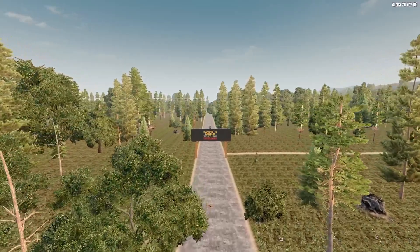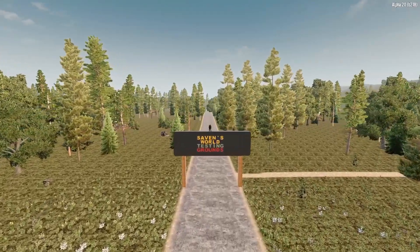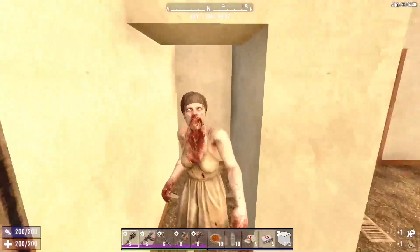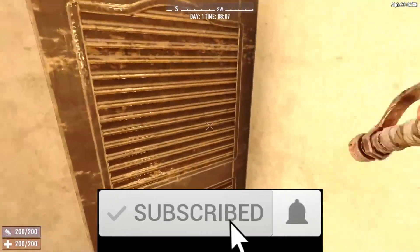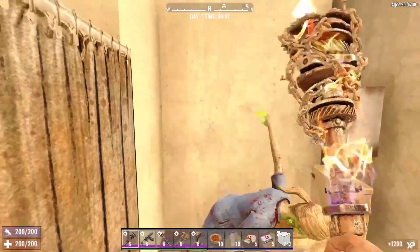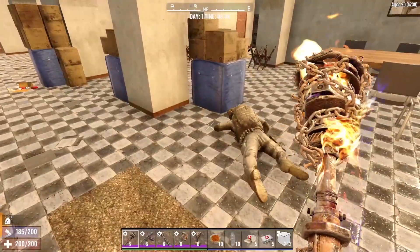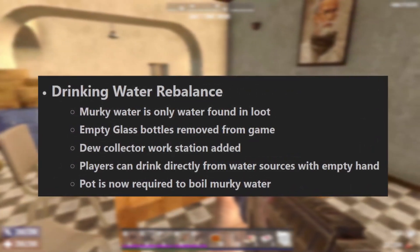Today we're discussing the announced change to the drinking water system coming in 7 Days to Die Alpha 21. We've got a lot of info to cover and no time to waste, so let's get to it. Alpha 21 for 7 Days to Die is coming soon-ish. We do not know exactly when it will drop, but the Fun Pimps have released a lot of information about the upcoming changes, including a change to the drinking water system.